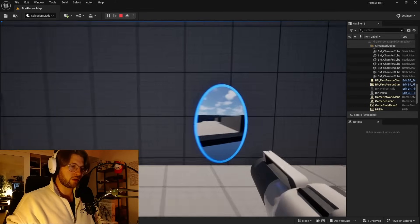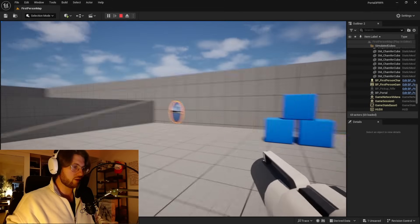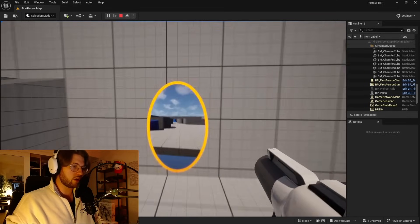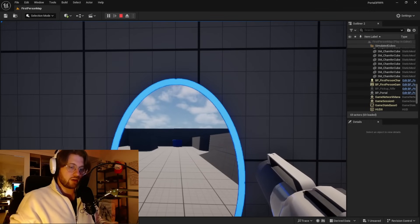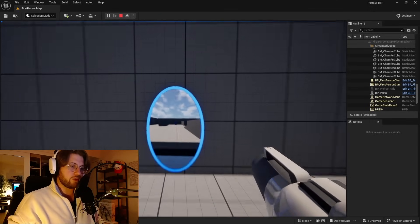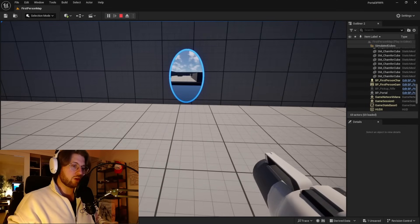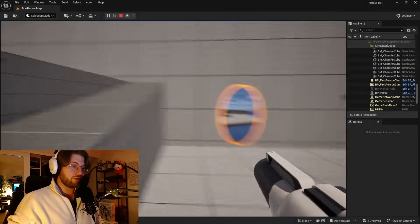I wasn't expecting to get this far at all. But that's pretty sweet. I don't really understand what I did, but I understood it enough. So there's a problem: I'm standing right here and so the simulated camera is just on the other side of the wall. But as I back up, the camera is gonna also back up, affecting my point of view. The problem is the camera pulls so far back that you can start seeing out of the world. That's not good — we're gonna have to fix this.